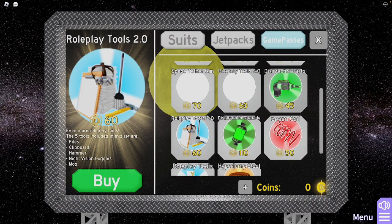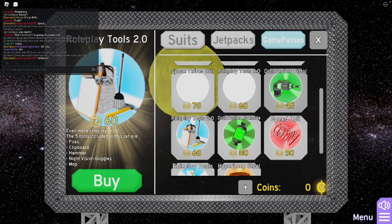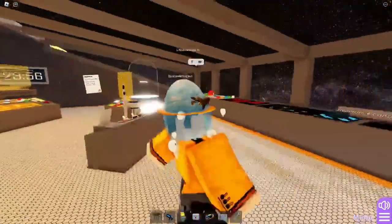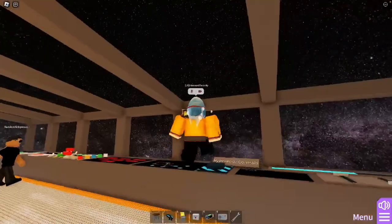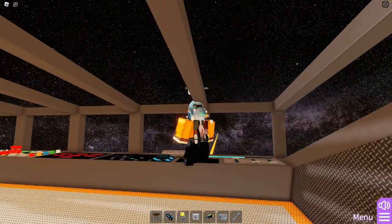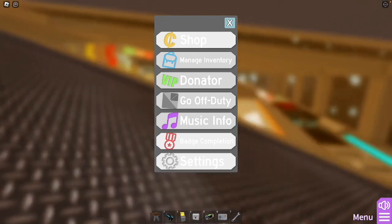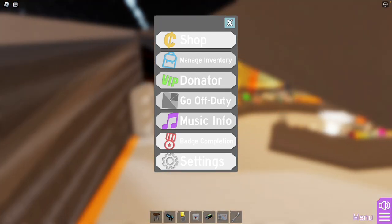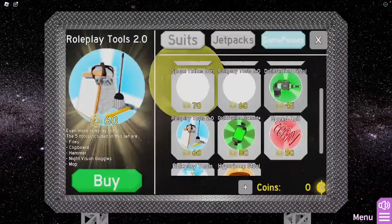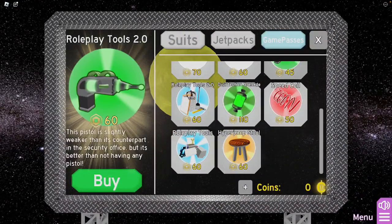One way is by getting this — you'll get Files, which is this large stack of papers right here. Basically what you want to do is just go up to the window and just spam it. But this is way worse than that one.